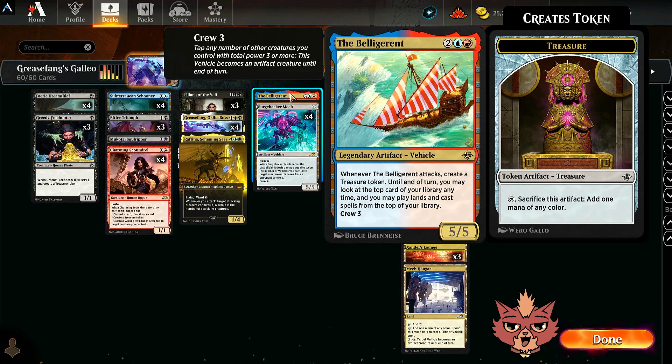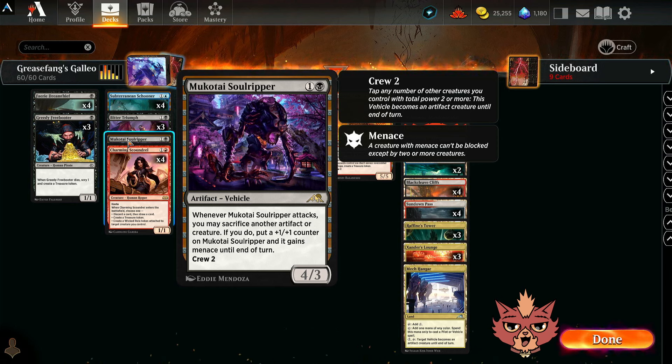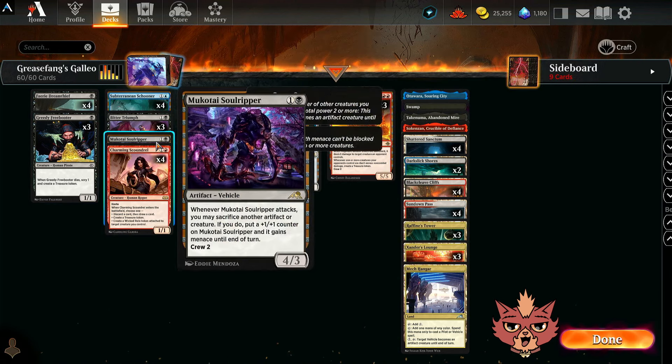We also have the Belligerent — a 4-mana, crew for 3, 5/5 legendary vehicle. Whenever the Belligerent attacks, you create a treasure token, and at the end of your turn you may look at the top card of your library and play lands and cast spells from the top. Really cool one. We also have Soul Ripper — a 2-mana 4/3, crew for 2. When it attacks, you may sacrifice another artifact or creature, put a +1/+1 counter on Soul Ripper, and it gains Menace until end of turn. There are things we wouldn't mind sacrificing, like Greedy Freebooter, which also acts as mana fixing.